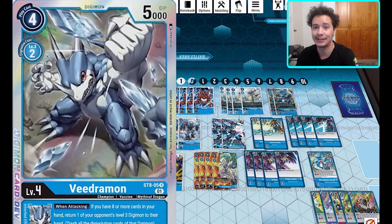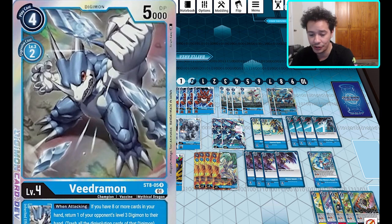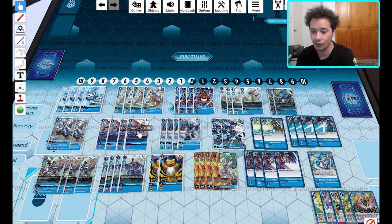On to the champions. We'll start off with VDramon — you're going to get two of these, so getting a second starter deck will duplicate this to four. It's got the inherent effect where when attacking, if you have eight or more cards in your hand, you return one level three Digimon to the hand. Pretty good to remove boards going really wide that might threaten your security. This effect is really easy to come online mid-game when you're saving him in your nursery and quickly evolving to draw more cards.